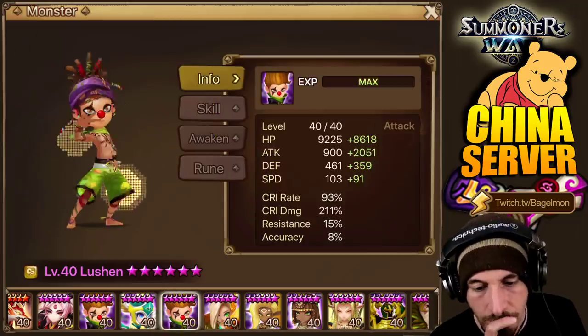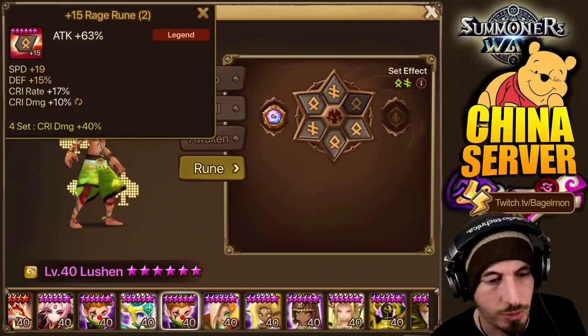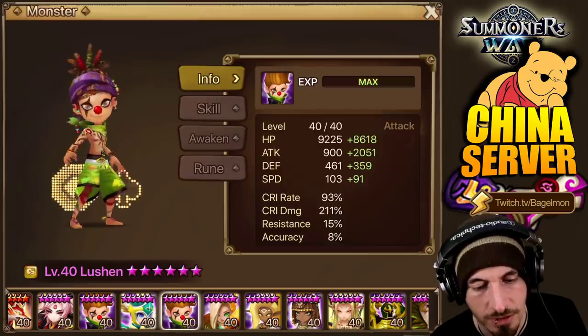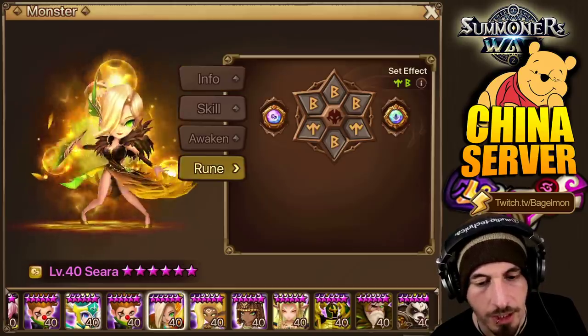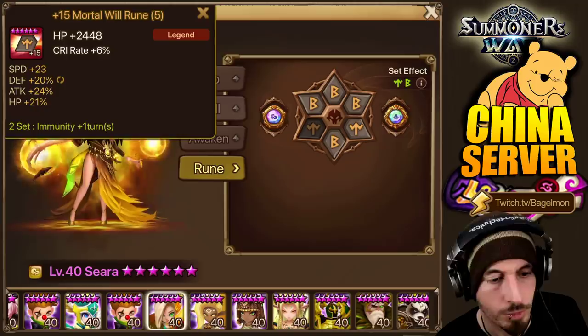And then we have the Lucian stats — it's a fat, fast Lucian, kind of like an in-the-middle Lucian. And Ciara is good enough that she has both left and right side artifacts. Speed, attack, HP.